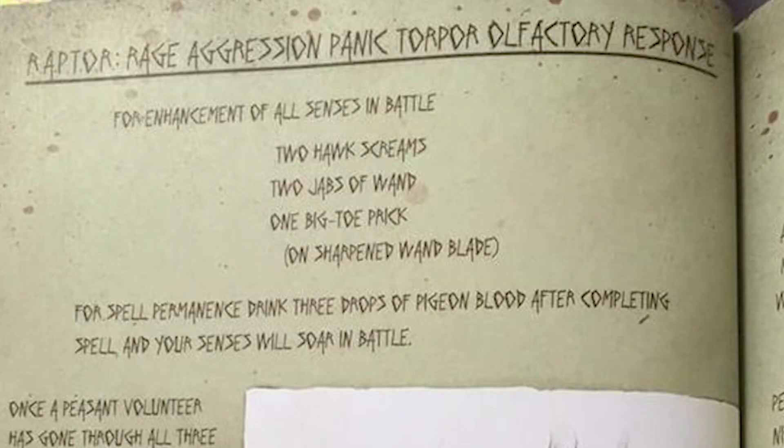Last but not least of the Solarian trio is RAPTOR — Rage, Aggression, Panic, Torpor, Olfactory Response — which enhances a person's senses in battle. Yeah, Mina Loveberry's kind of messed up, but we already knew that.